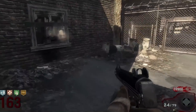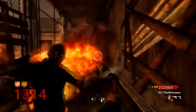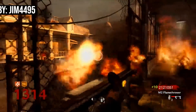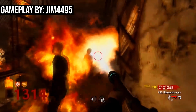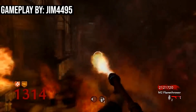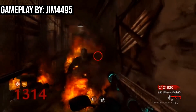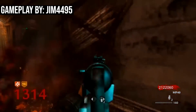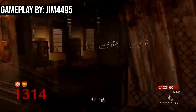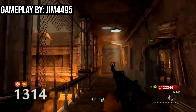With that out of the way, let's take a look at some of the best runs in Verruckt. Let's kick things off by checking out this run from Jim4495 — this is the highest round ever achieved on Verruckt. He managed to reach round 1,318 after 20 hours of play. Of course, there are only 24 zombies per round in this run, which is what allows him to get to such a high number, but it's still a crazy bit of dedication.